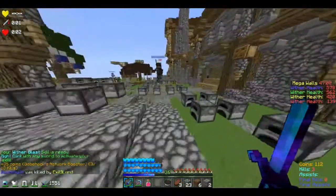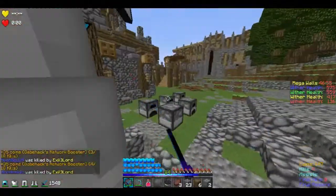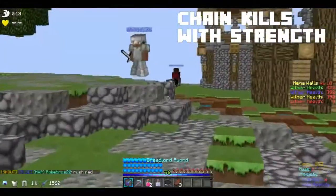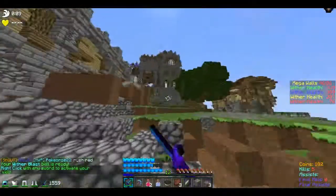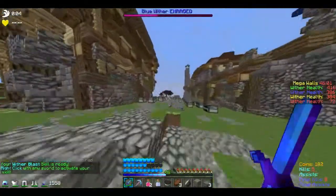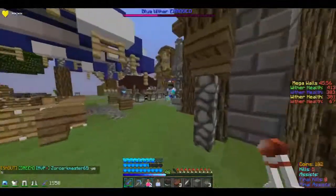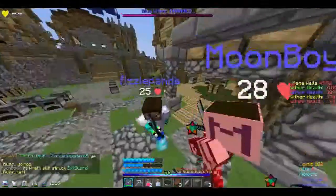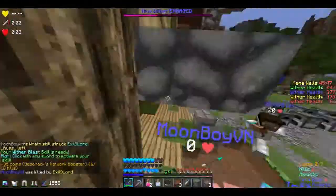Here are two tips I decided to put in one part. First, when you get your strength you definitely want to start going for somebody. Even if you're at half health, you'll probably be able to take them down if you crit them as well. Also, when you want to use your skill, you definitely want to wait about half a second to a second before you do, because if you hit with your sword and use your ability at the same time, it does not register and your skulls will do no damage.